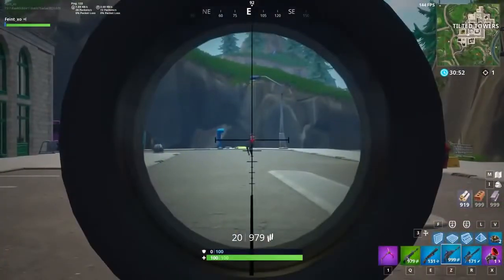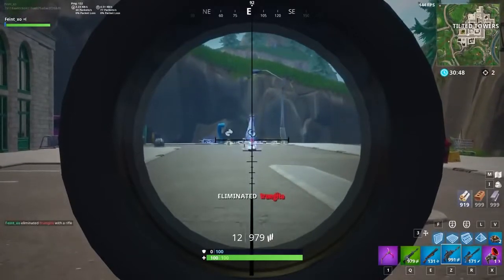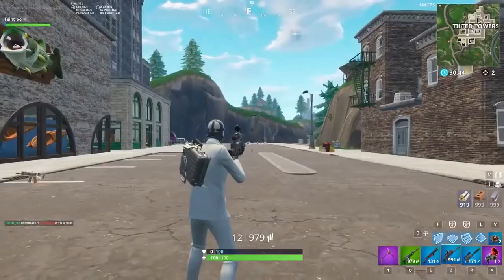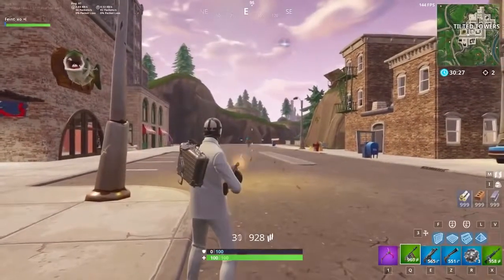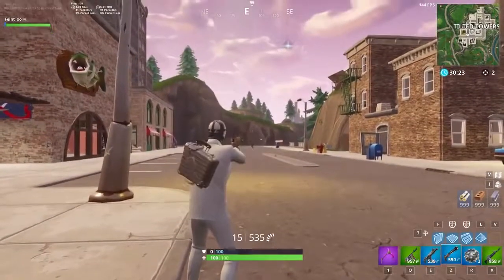Certain weapons like the thermal assault rifle and the scoped assault rifle are unaffected by Bloom — for these two weapons, as long as your crosshair is on the enemy when you fire, your bullet will hit. The majority of weapons in Fortnite have Bloom, which has become one of the most notorious mechanics in the game. As a result, a huge part of aiming better is learning how to control and minimize Bloom.